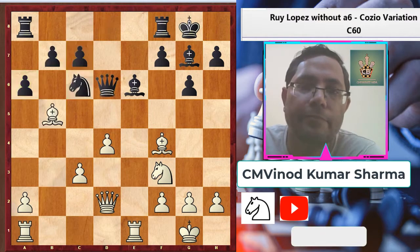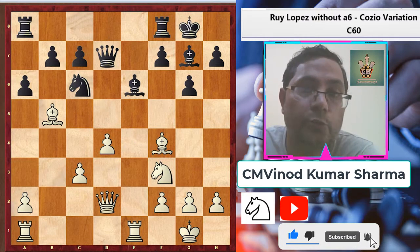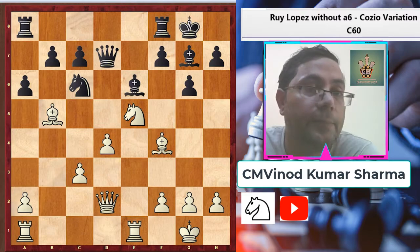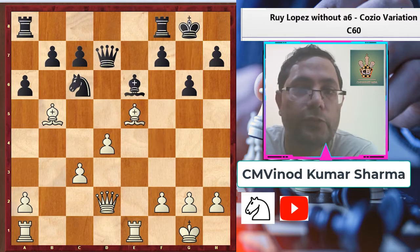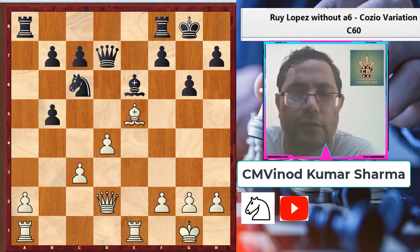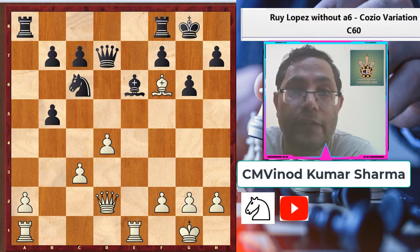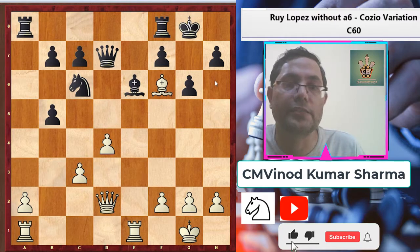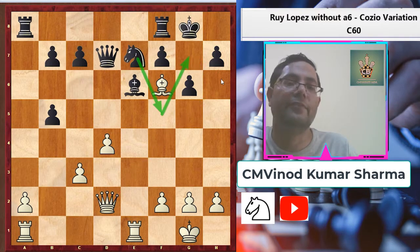In the game, black played queen to d7. Now white has a chance to set up a very good trap. White played knight to e5, and after bishop takes e5, bishop takes e5, a takes b5 — black thought this position was good for him. But after bishop to c6, it is very difficult to prevent queen to c6 and queen g7 checkmate. In this situation, black played knight e7 with the idea of knight f5, thinking he could prevent the g7 checkmate.